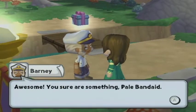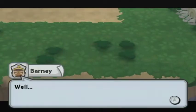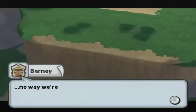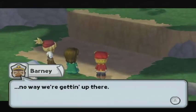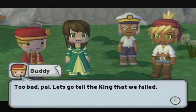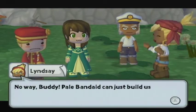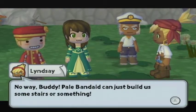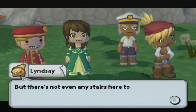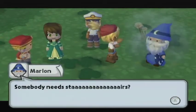You sure are something, Pale Band-Aid. The question is how did he get here if the path is all messed up? There's no way we're getting up there. How did he get down? Too bad. Let's go tell the king that we failed. No way — Pale Band-Aid can just build us some stairs or something, but there's not even stairs here to put in place.